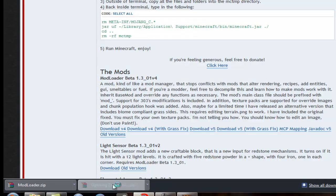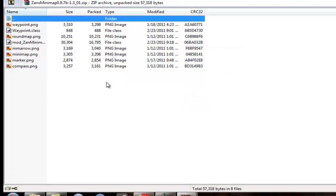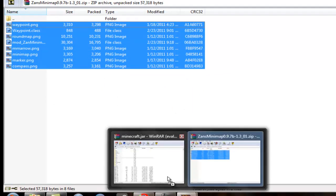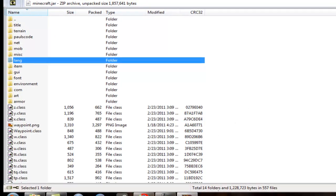Go over to Zan's Minimap. With this open, you click every file and drag it into Minecraft.jar. Click OK. Then exit.